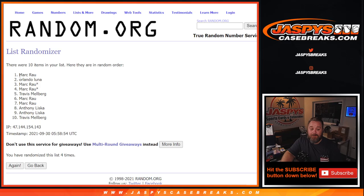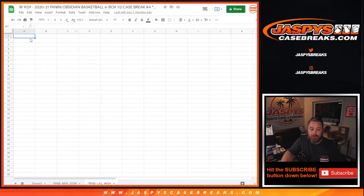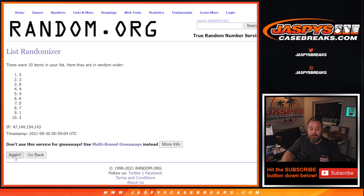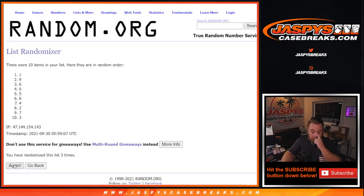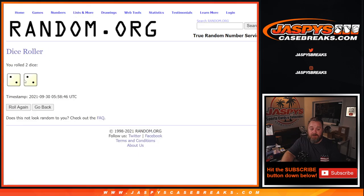Fourth and final time, from Mark down to Travis, and four times on the numbers. Fourth and final time from nine down to two — so four times on the numbers, four times on the names, four times on the dice.